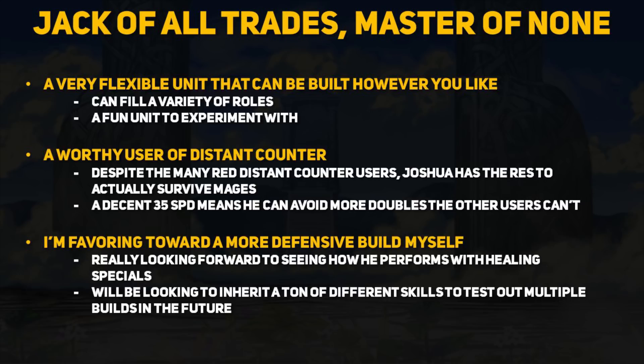Personally, just because it fits my play style, I am looking at utilizing more defensive builds for Joshua. From my little experience with him, the double Close Defense build is pretty awesome, but still I think it can be tweaked, especially by trying something other than Windsweep. I would like to try out Noontime and Sol on Joshua and while it may not work out, I hope they do become viable skills eventually. I don't think there is a terribly wrong way to build Joshua, so let me know how you plan to build him. I definitely did not list every skill he can use and if you find a build that works, then I would love to hear about it.